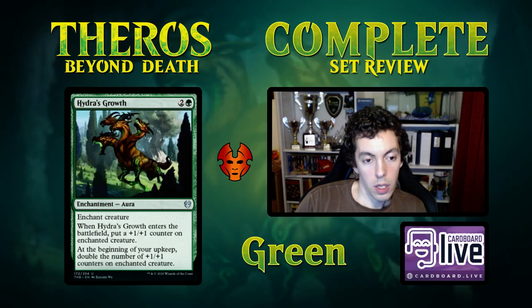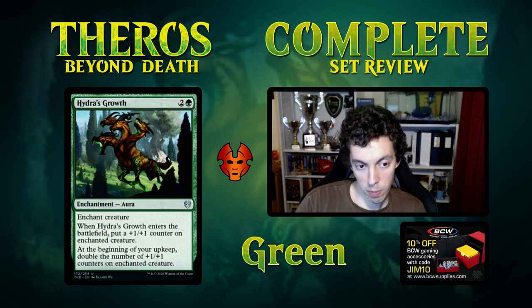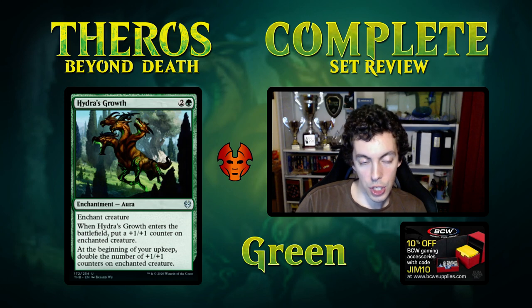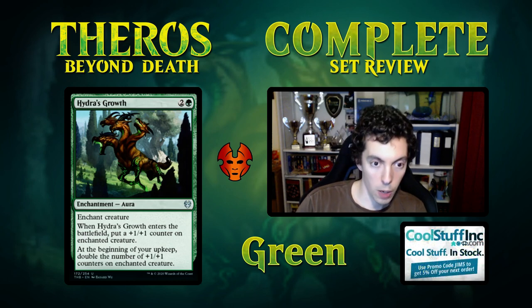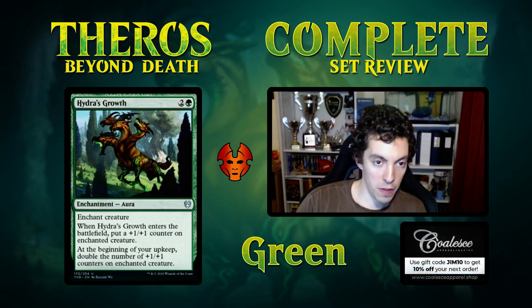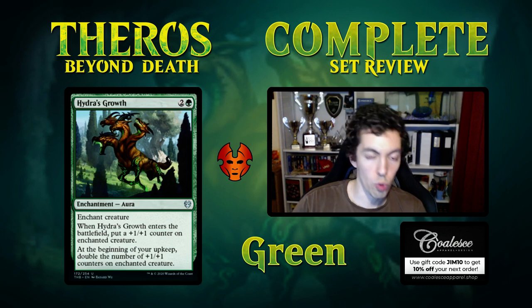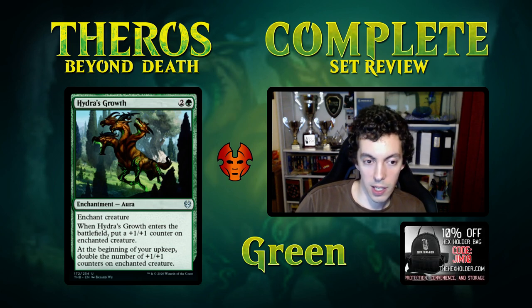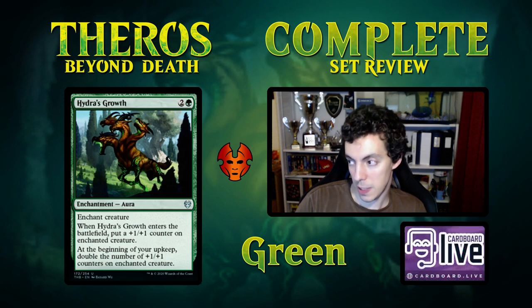Hydra's Growth — 3-mana aura. Comes into play, put a counter on a creature, and then on your upkeep you double the number of counters on enchanted creature. This is just a pretty bad card. It's cute, has a high ceiling but the floor is unbelievably low — you get blown out here pretty easily. No value to be gained from the actual enchantment. You can put it on things that grow with counters like Pelt Collector or Walking Ballista, but that's just not a good place to be.